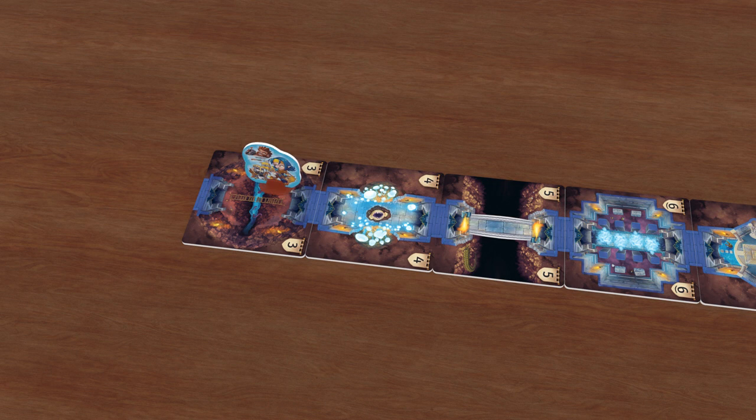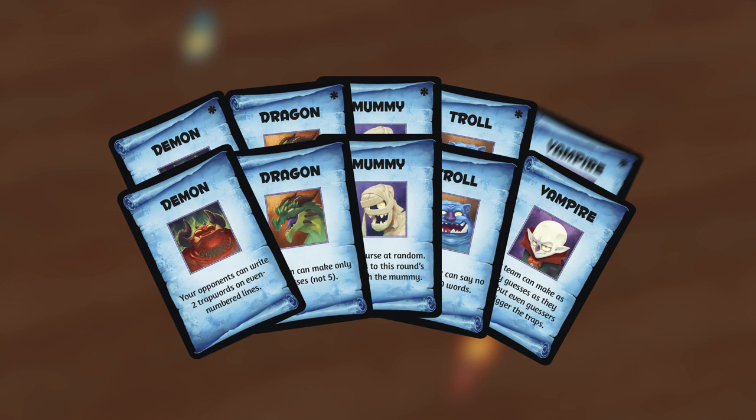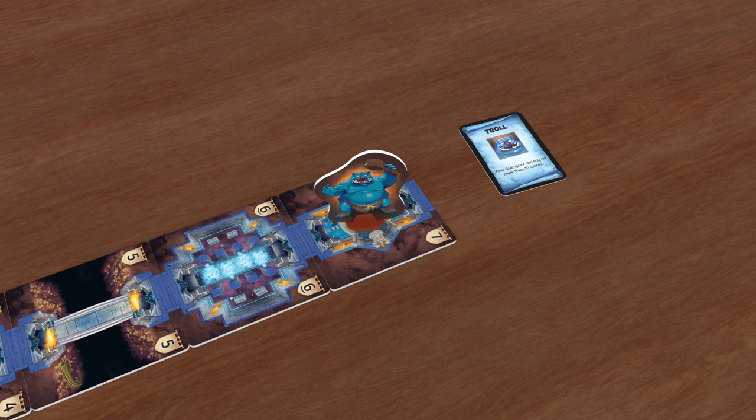Take the torch matching your team's figure, and place it in front of the player who will be your team's first clue giver. Shuffle the deck of monster cards. For the first game, use the monsters without asterisks. Then choose one monster at random. Find the cardboard figure matching the chosen monster, and place it in the final room.